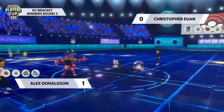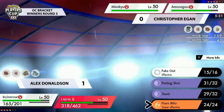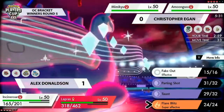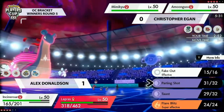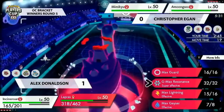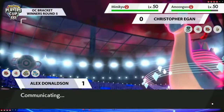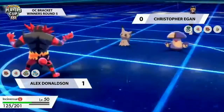Alex is in an interesting spot — Taunt makes sense to deny Mimikyu further Swords Dances, or just break the disguise with Flare Blitz. He's also considering Taunt onto the Incineroar slot to cover for switching into Amoonguss. Something like Taunt plus Resonance into that slot would make a lot of sense. Lapras really wants to pick up KOs sooner rather than later. The Taunt goes onto Amoonguss instead, setting up Electric Terrain as well — even if Amoonguss wasn't Taunted it still couldn't Spore.